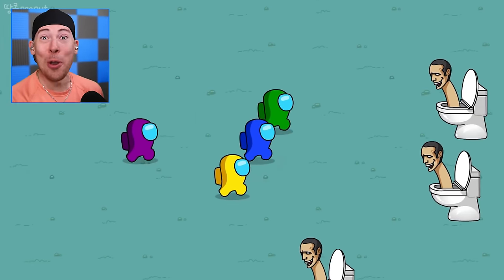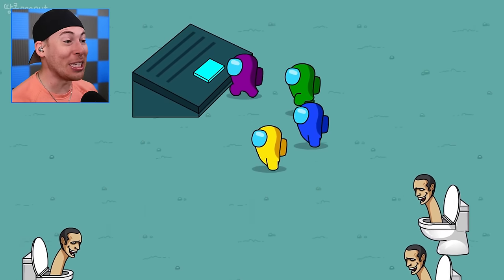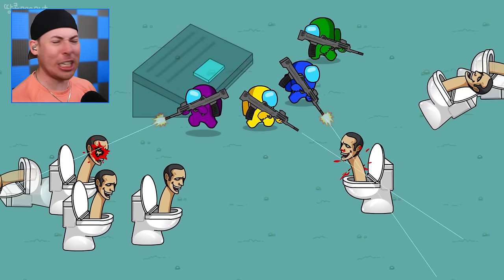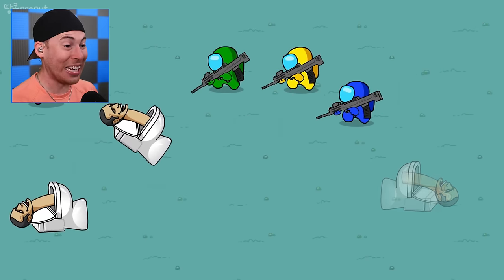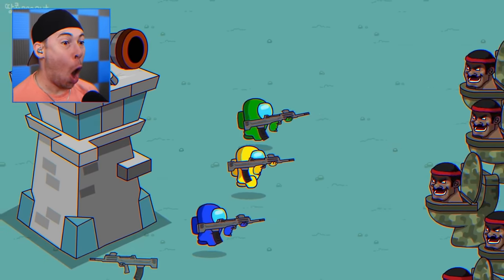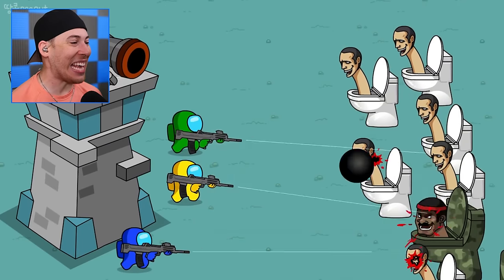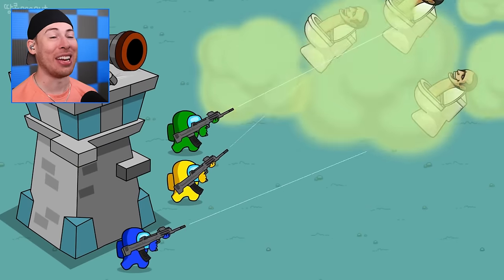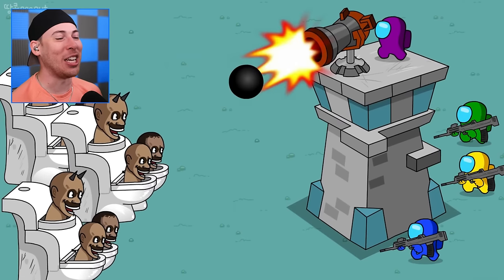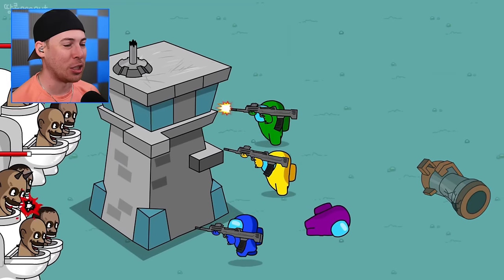The imposter starts with the crewmates being teleported into this mysterious land — and there are Skippity Toilets! We're currently surrounded by them, but we've got big old blasters inside this container. The crewmates are the last remaining crewmates of their kind. They've got a cannonball — literally using a cannon! Purple, what are you doing up there? He was shaking his butt cheeks. The cannon does not do enough damage and it's been destroyed.